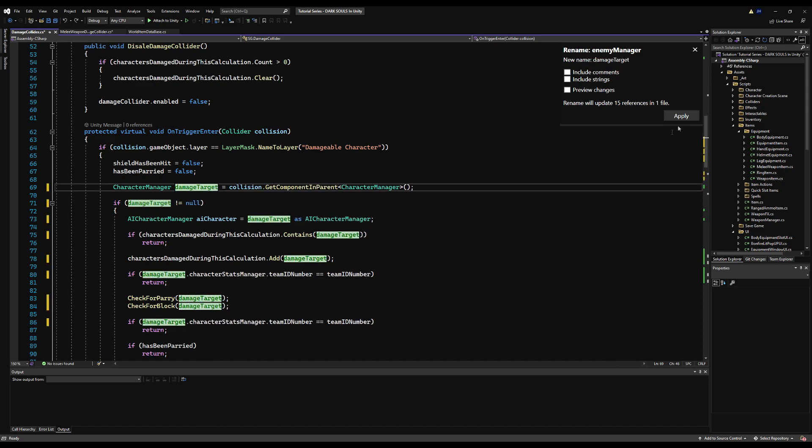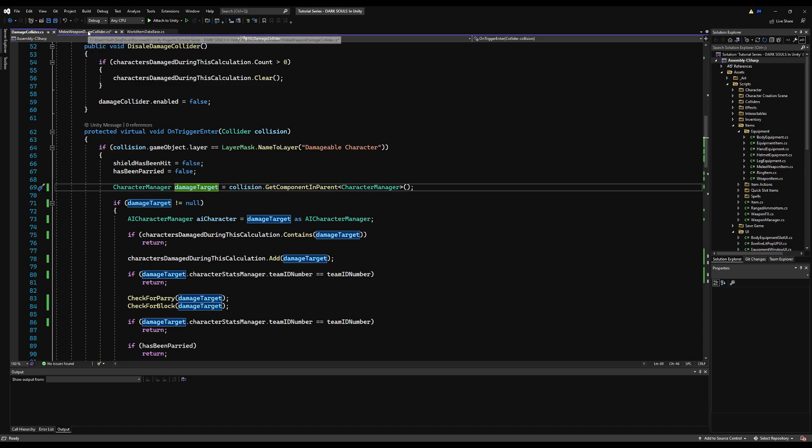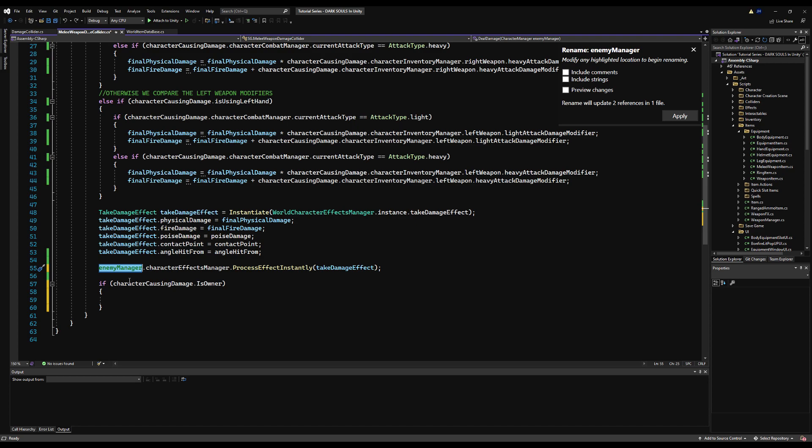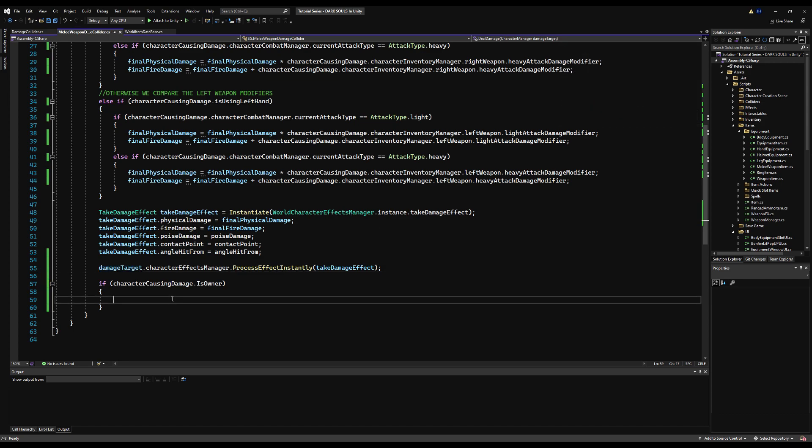Now on the OnTriggerEnter on the damage collider, let's change this to damage target instead of enemy. Then we rename the variable here too — we have it called enemy manager, let's rename it to damage target so it's very clear. Then we re-comment that out. So we're essentially going to send a server RPC to the person who's been damaged and pass all of the variables we'd normally put in our take damage effect, via damage target dot character network manager dot notify server of character damage ServerRpc.